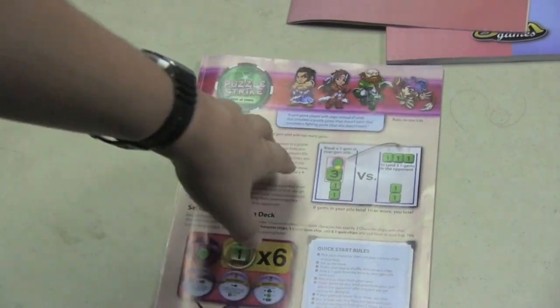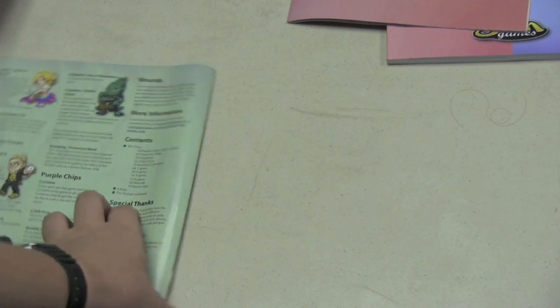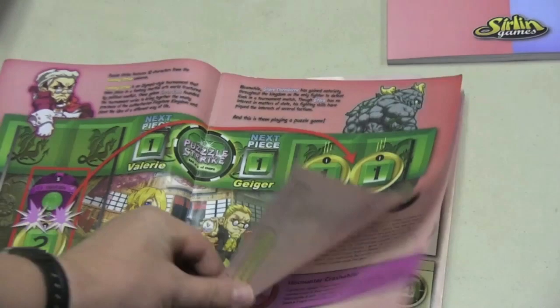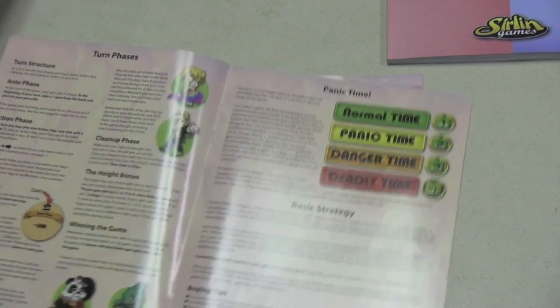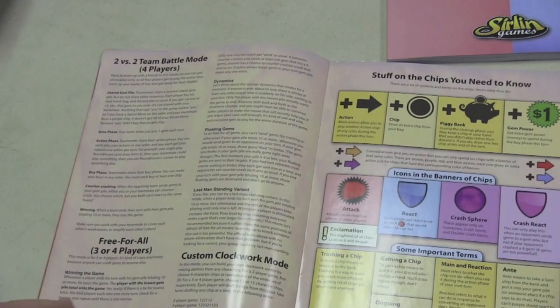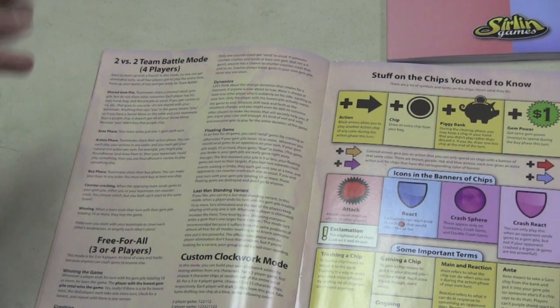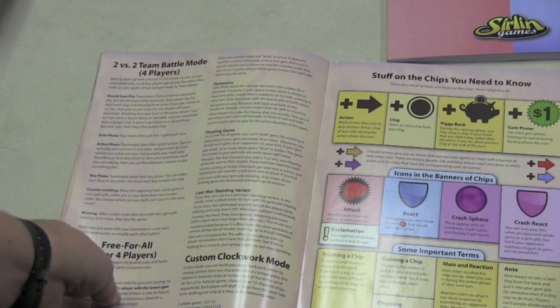Another change is the rulebook. The second edition rulebook was pretty good at explaining the game — very nicely done, better than most. But the new rulebook is even better: it's really clear on exactly how to play, tells you how everything works, gives you strategy, and explains the free-for-all mode. The game promotes two-player, which is probably for the best. In free-for-all, when someone's eliminated the game instantly ends and whoever has the smallest chip sum wins.